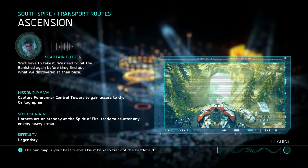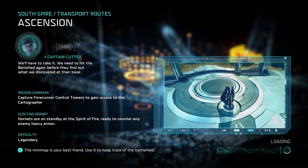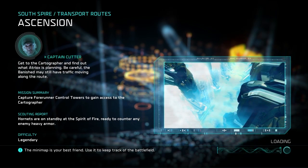We'll have to take it. We need to hit the Banished again before they find out what we discovered at their base. Get to the Cartographer and find out what Atriox is planning. Be careful.